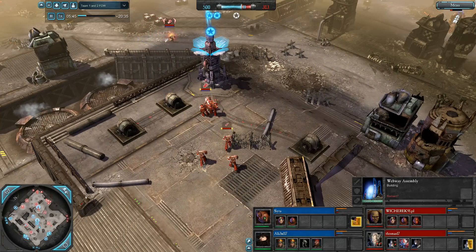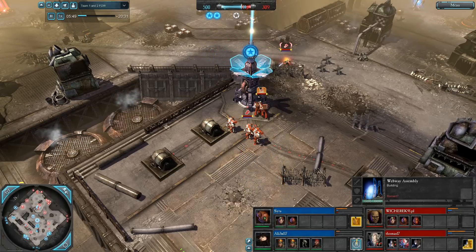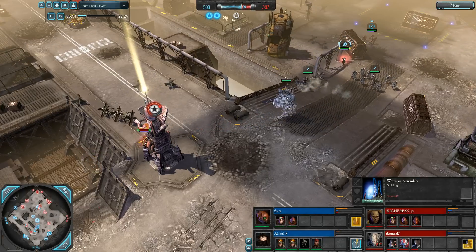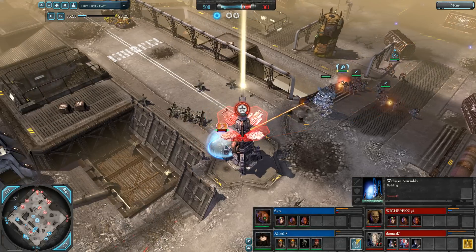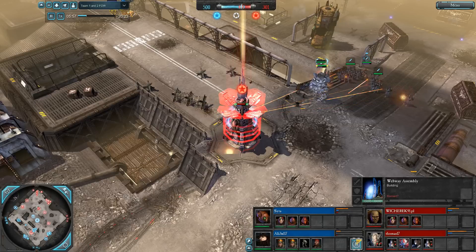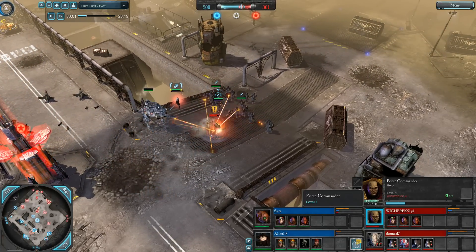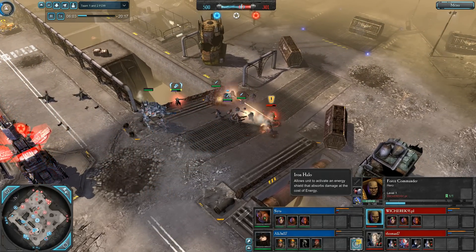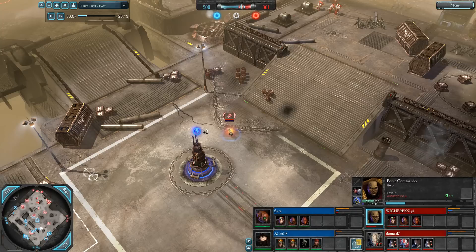The Warlock player just decided to go with a second Guardian squad, probably just to put a little bit of pressure and some damage. A blob of Guardians can really push out some serious damage. More gear there - the Iron Halo gives him that little bubble. His energy goes down instead of his HP if he uses it.